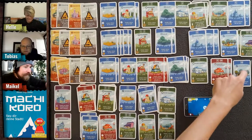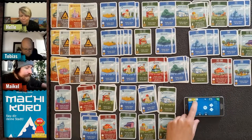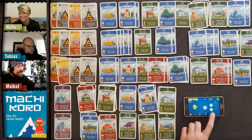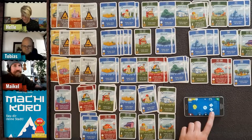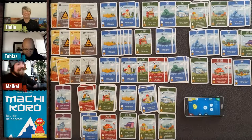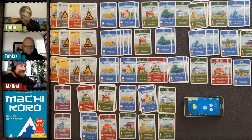On her extra turn Helle gets three coins from the apple plantation and another six. Then she rolls another double six — a third turn! But this time, nothing happens.